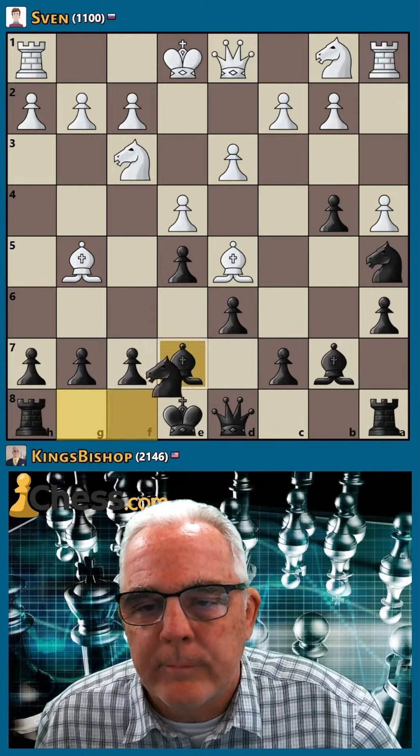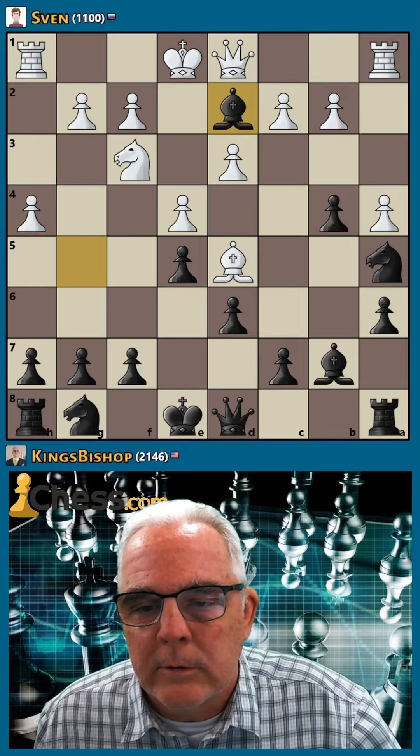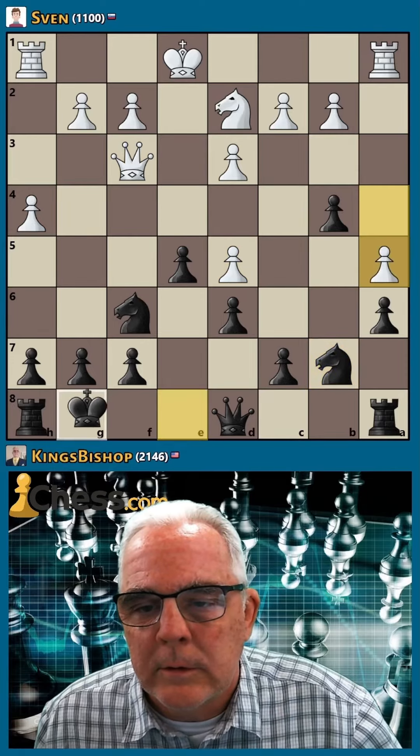Let's block that. That's a free piece. Let's trade down here, knight f6, trade bishops, and come to b7. Now let's castle.